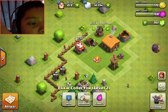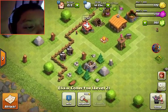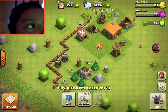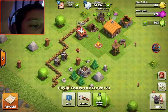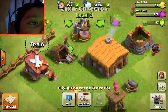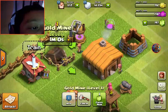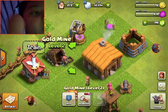I'm going to collect some of my gold, my elixir storage, and what we can do — we are going to upgrade this. My elixir storage is now upgraded, then we are going to need to upgrade this. Now we have upgraded it.